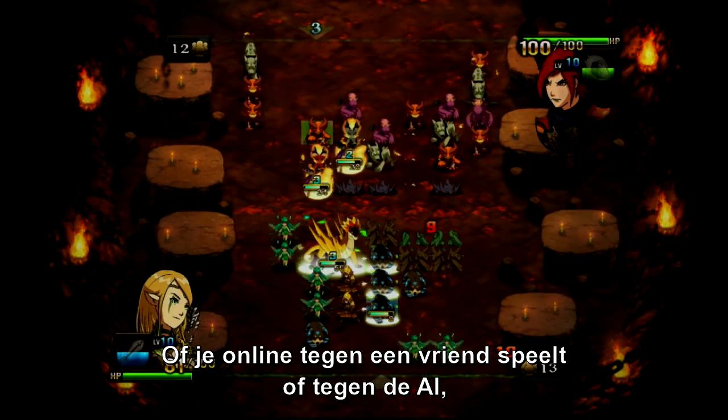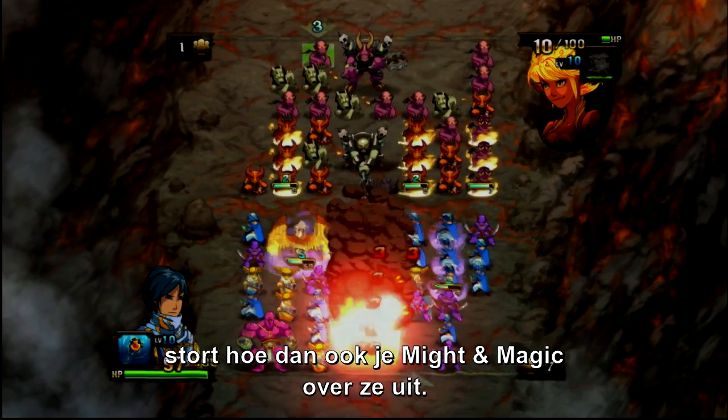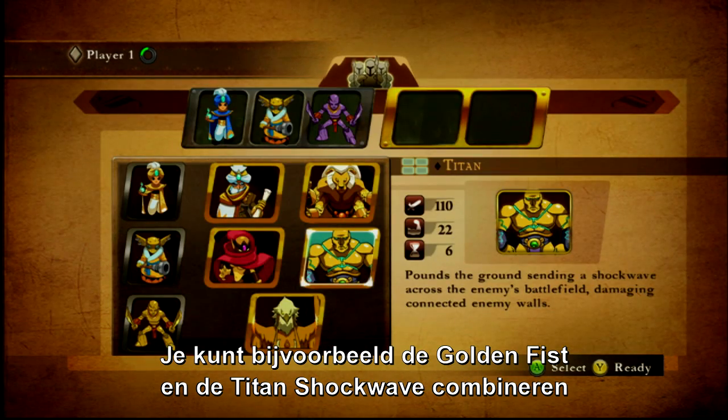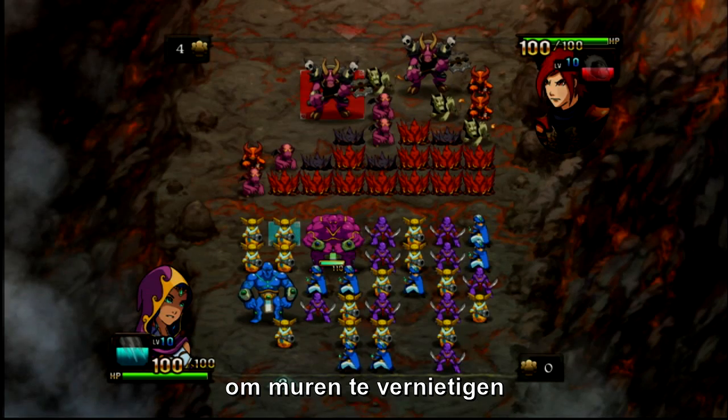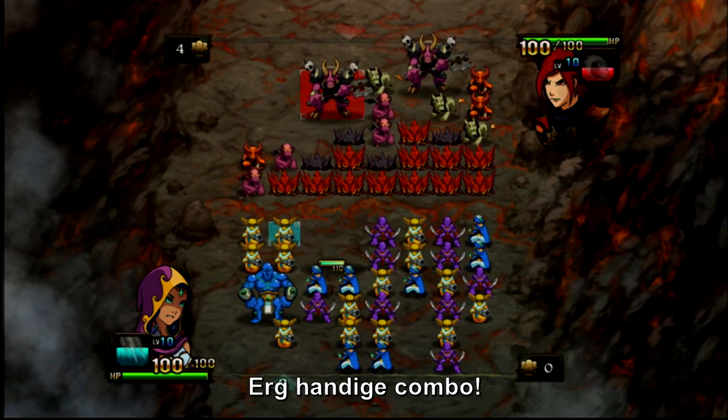Whether you're playing against friends online or the AI, make them feel the might of your magic. For example, you can combine the Golden Fist and the Titan Shockwave to completely destroy all enemy walls, freeing the path to attack the enemy hero. A very powerful combo indeed.